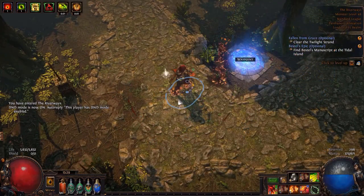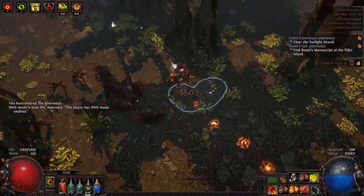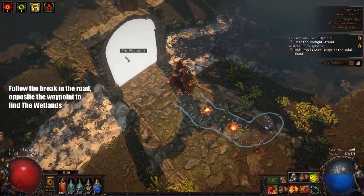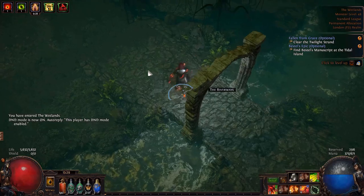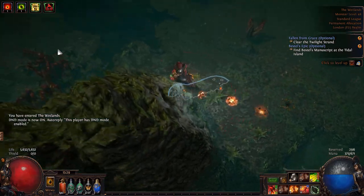Once again, in the Riverways in Act 6, if you just follow this break in the road, it's going to lead you straight to the next area where you kill Ryslatha for the passive point. Make sure to do this on your way — don't do it after you've made it to maps, it just saves a lot of time. And once you're in the Wetlands, just hug this left wall and it'll lead you straight to the entrance to the boss room.